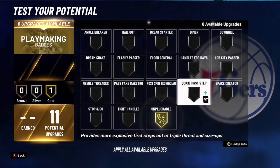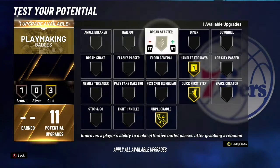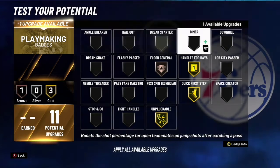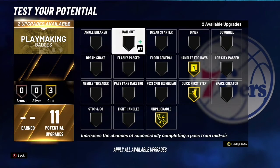And then for playmaking, you want to go quick first step setup, handle for days, unplug all that stuff. You can go dimer, ankle breaker, maybe even bail out. But I'll probably just say bail out.